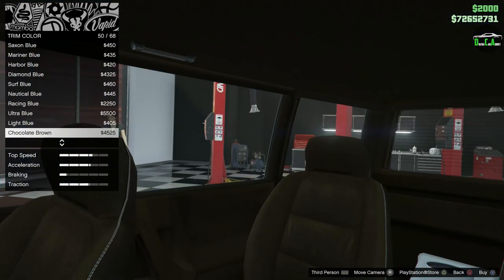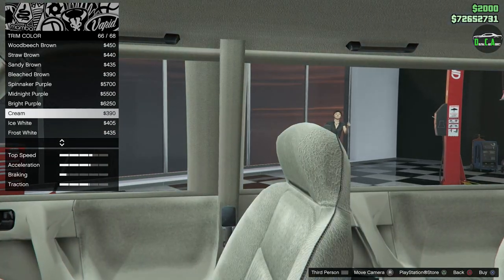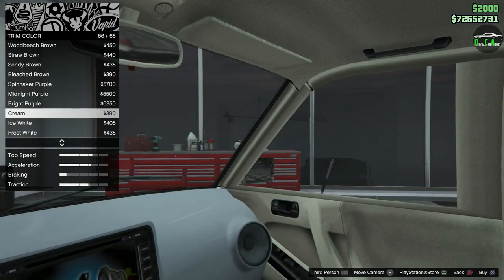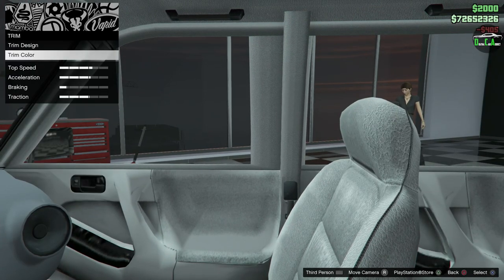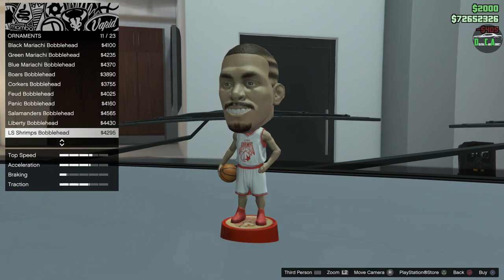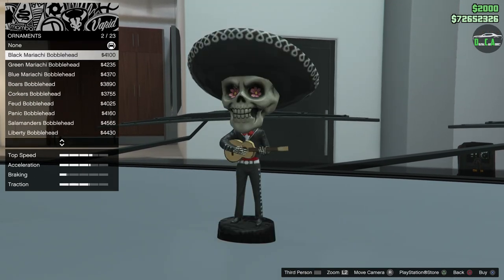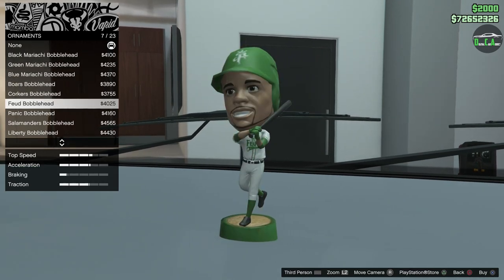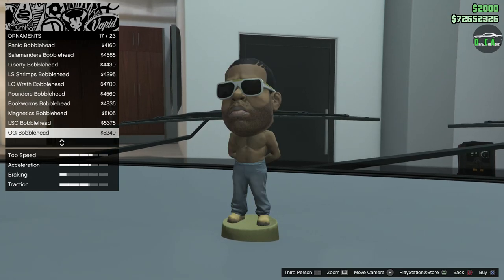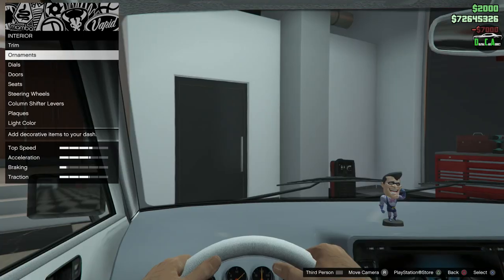For the trim color, I'll do white — maybe the ice white. It's really bright in here. For ornaments, you can choose bobbleheads — it's a minivan, so why not put something fun in here. We'll go with 'Infinite Rage,' why not.